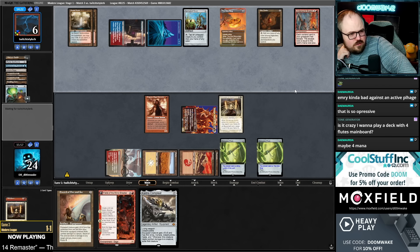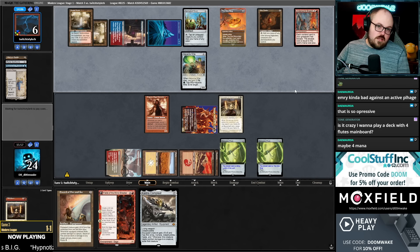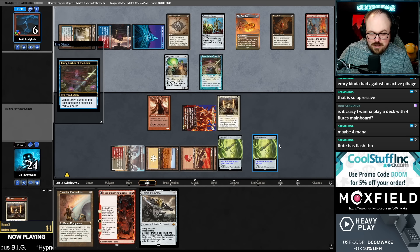They probably still can't do that much because they need to find a legend to turn on the Amber. Is it crazy to play four Flutes main board? No — Flute's very good. I thought about playing Flute as the additional two-mana card in the Eldrazi deck, similar to why you'd main deck Chalice, but Flute theoretically has a wider range of matchups it's good in. If you're playing a deck with Ugin's Labyrinth, turn one Flute isn't as good because you don't know what you're playing against in game one. But it is a very good card. Wait, this card has flash — I didn't know that!